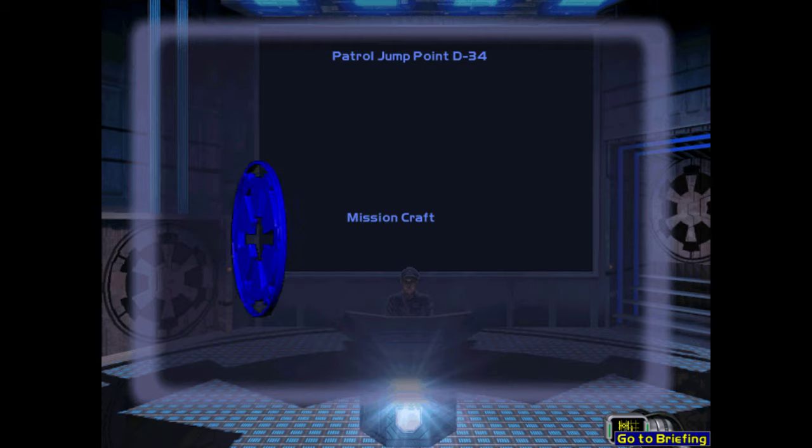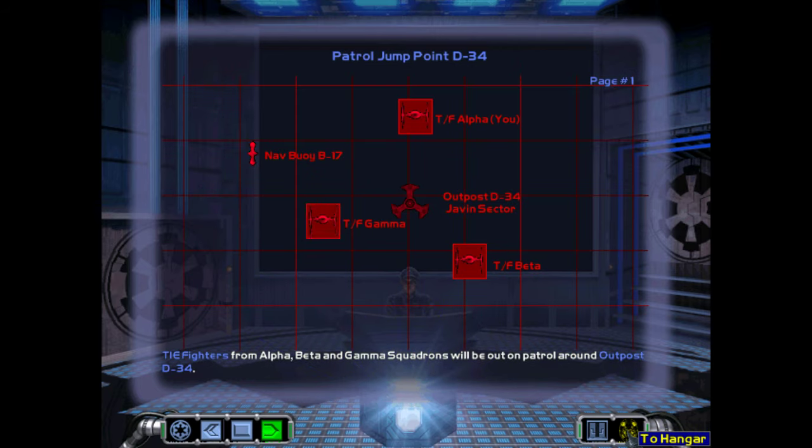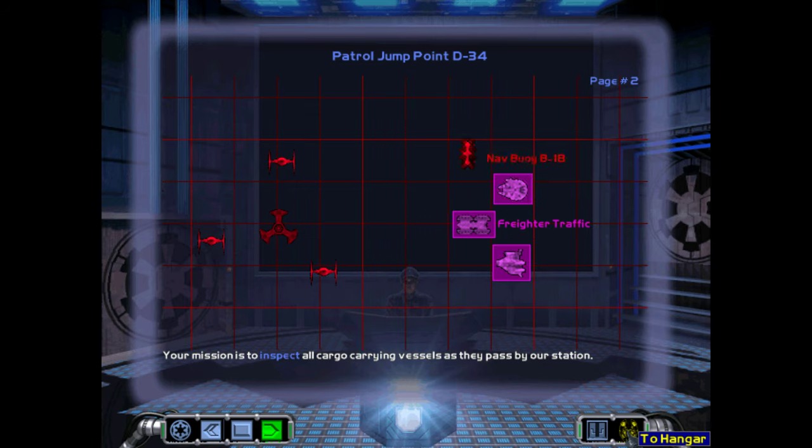Should we come under attack, TIE Interceptor Squadron Delta will remain on standby for a reinforcement request. TIE Fighters from Alpha, Beta, and Gamma Squadrons will be out on patrol around outpost D34. Your mission is to inspect all cargo-carrying vessels as they pass by our station. We are on the lookout for rebel forces that are fleeing from their base on Hoth.